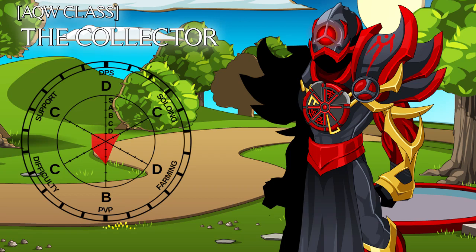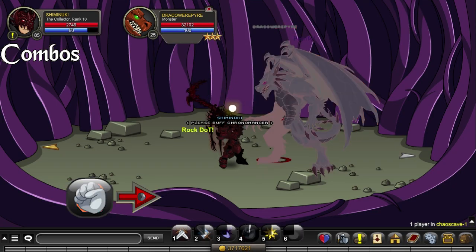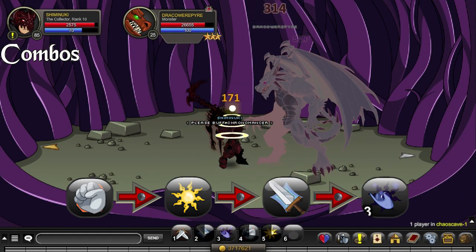How's it going guys? Today I'm going to be doing overviews of Collector and Vindicator of They. For the enhancements, I use Full Wizard. For the combo, I use 4, 5, 2, and then 3 if I need healing.